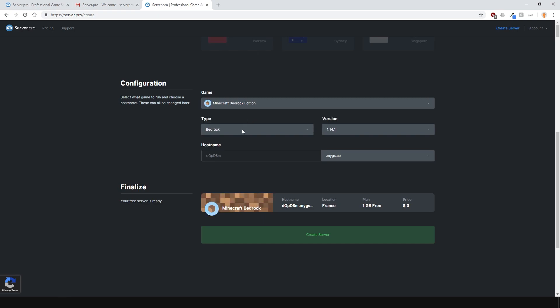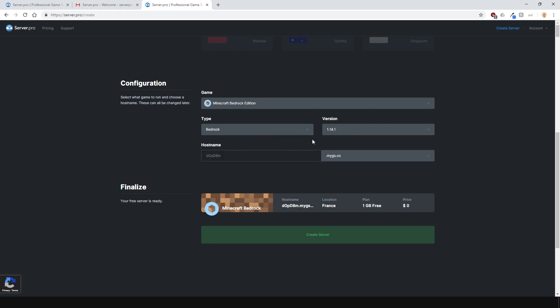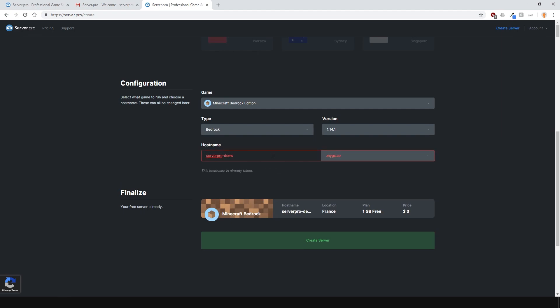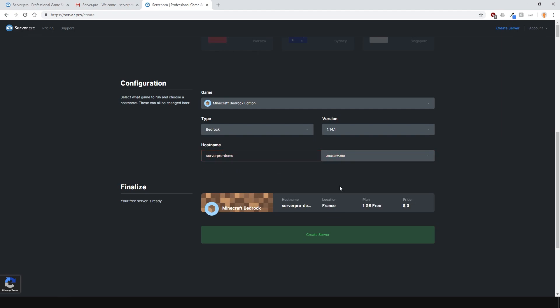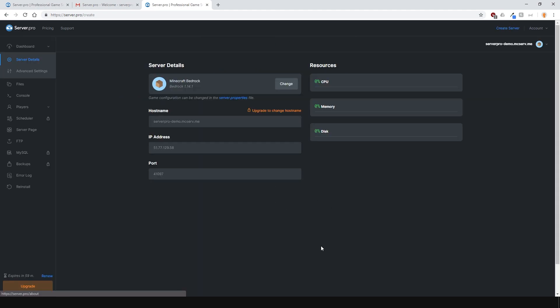Now you can choose the type of server. We have many different types such as Pocket Mine. I'll create the normal one for now on the latest version. Then enter in and create a hostname. You can use this hostname to connect to your server along with the IP which will be provided later. Finally, press the create server button, claim your free server and you're ready to go.